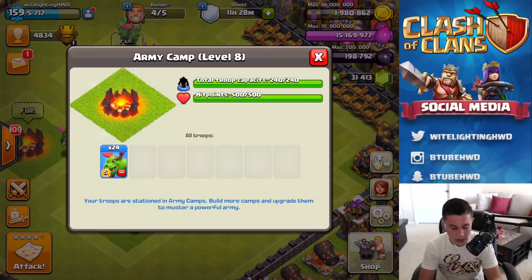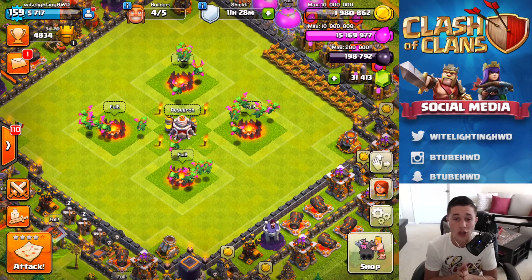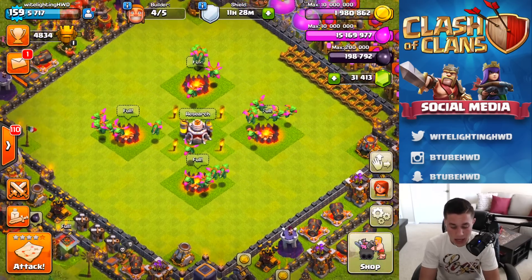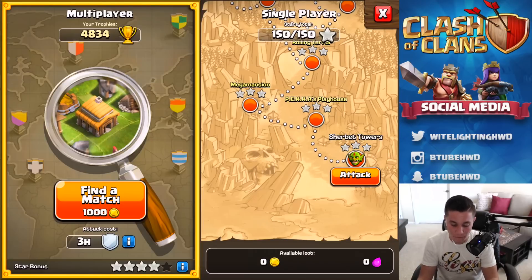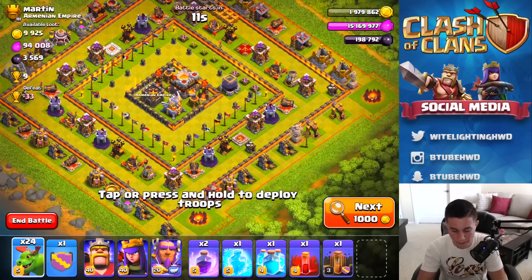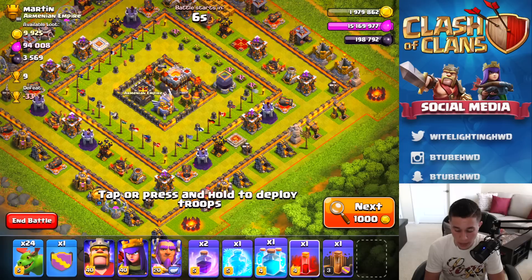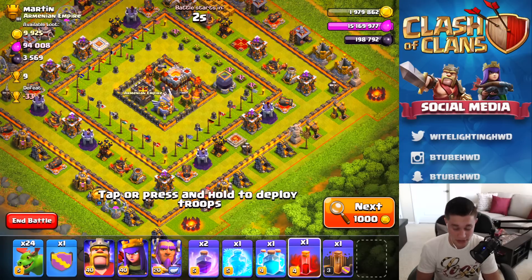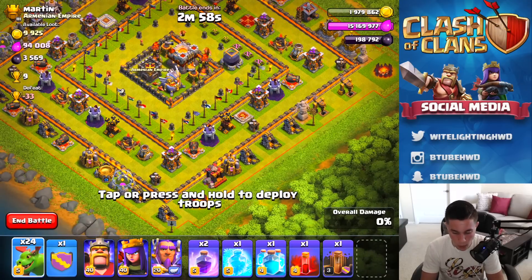Here are the new baby dragons — 24 maxed out level five baby dragons. Now what we're gonna be doing is going out and attacking with them a couple times and just seeing how they do. For attack number one, we found a pretty fun one — we got Martin, and his base is like a swirly dirly base like the one we have. We also have one of the brand new clone spells and the new skeleton spells, so we're rolling the new clone and new skeleton spells.